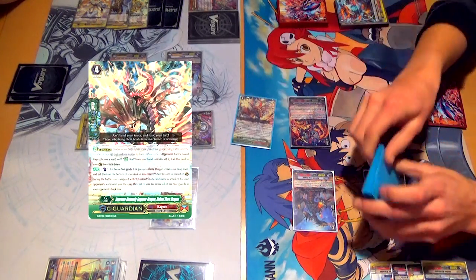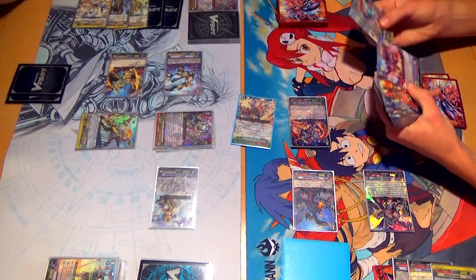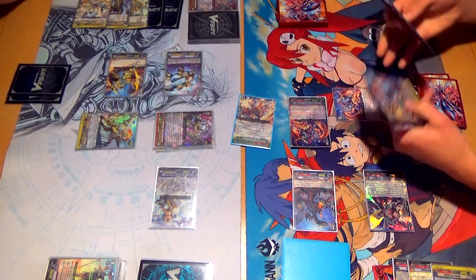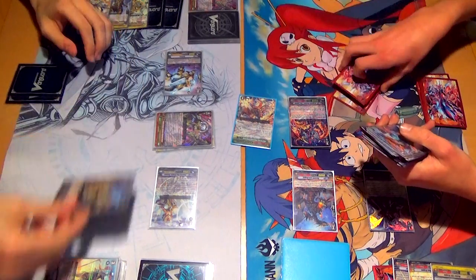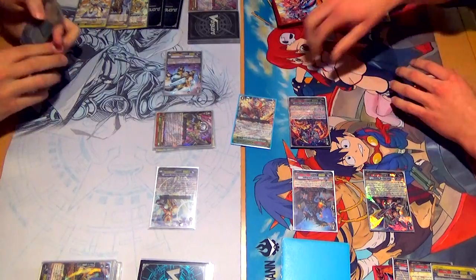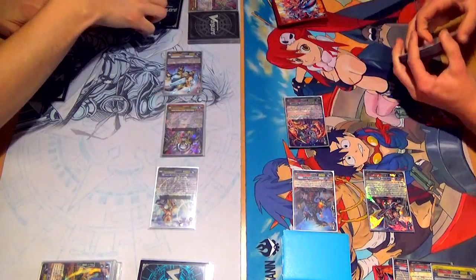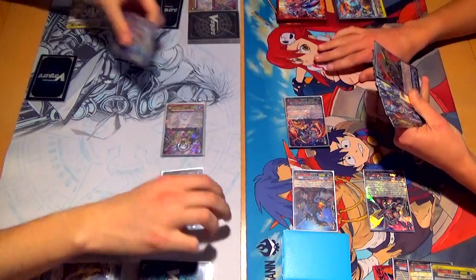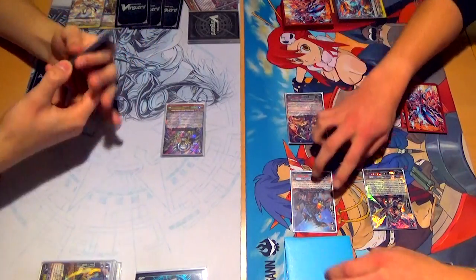Then we're going into Defeat Flare. Counterblast 1. I've actually never used this before. Return 2 Flame Dragons to the bottom of my deck. And yeah, eliminate your back row. Burn that — and it's enough to guard, so yeah. 26 man. Skill — flip. These 2 to the bottom, and I get to call a field basically.